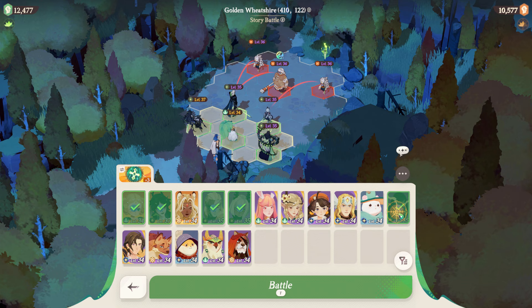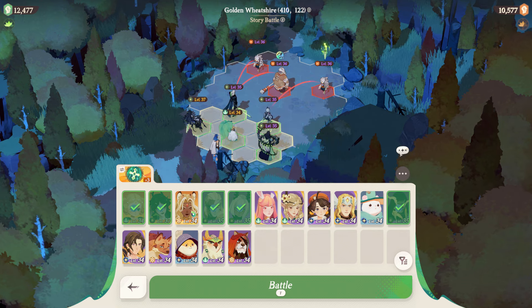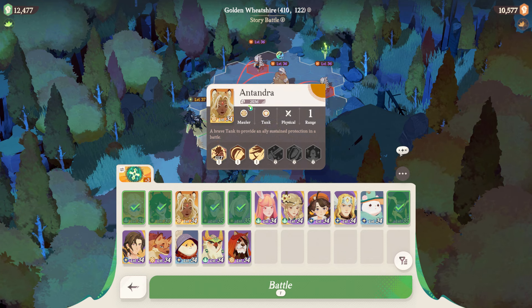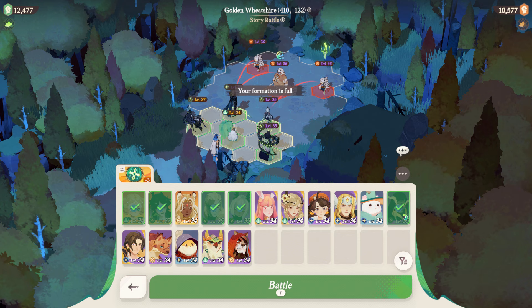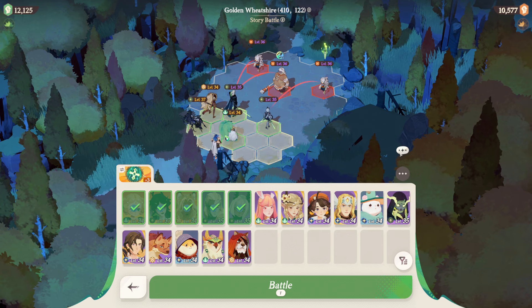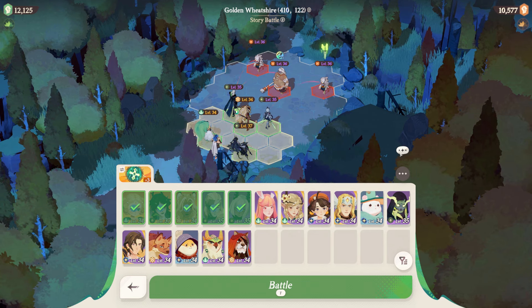Your highest power heroes will be shown from top left to bottom right, top left being the highest and bottom right being the lowest. So if you want to put out your strongest possible team according to power level, then you should pick your first 5 heroes. However, you want to make sure your team synergizes well, so picking the heroes with the highest power isn't always the best option.